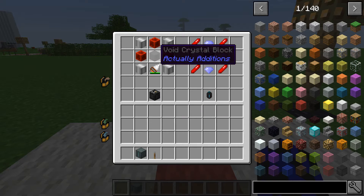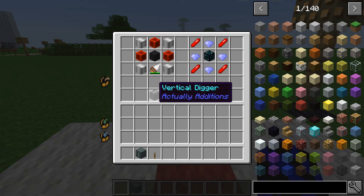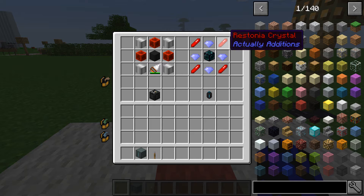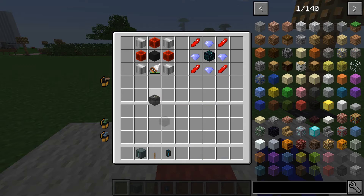For the Vertical Digger you're going to need a drill of your choice, a void crystal, three redstone blocks, and four iron casings. For the Phantom Booster you're going to need the diamond time crystals, four ender cases, and four Estonian crystals — that will give you the Phantom Booster. Let's drag both of those out.